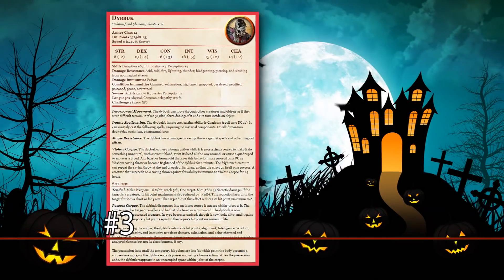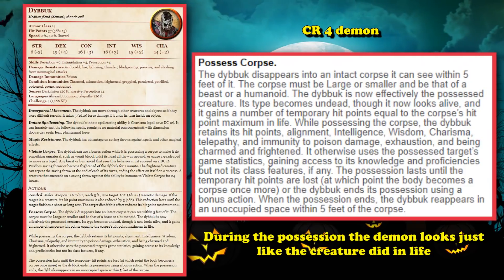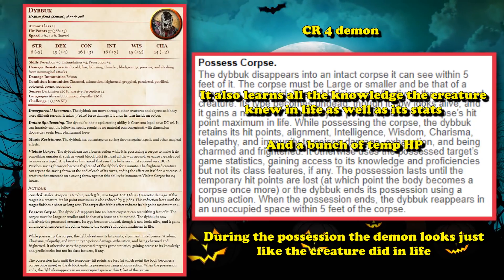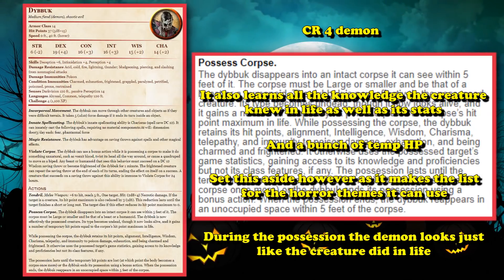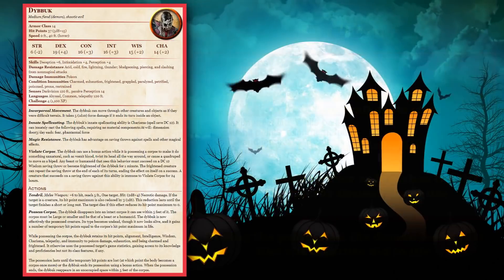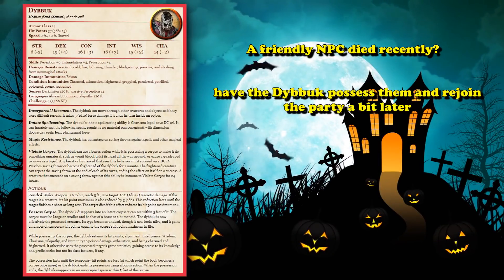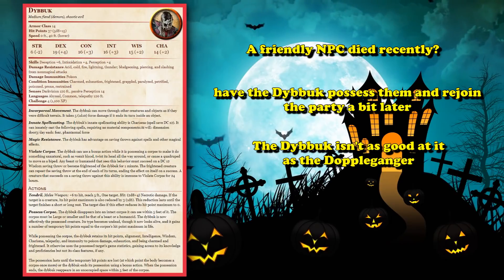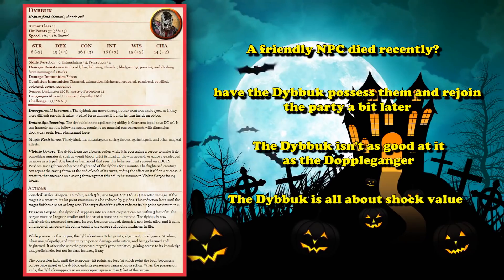At number 3, we have the Dybbuk. The Dybbuk is a CR4 demon who has the ability to possess corpses, and while it's possessing a corpse it looks exactly like the creature looked like in life. It also gains the statistics and knowledge of the creature it possesses and gains temporary hit points equal to the creature's original hit point value. What definitely lands the Dybbuk on this list is the horror potential it has in games — if there was a friendly NPC that died recently, you can have the Dybbuk possess their corpse and come meet the party later on. The Dybbuk is not proficient in pretending to be the corpse it possesses, so it's slightly different from the Doppelganger — it relies more on shock value.